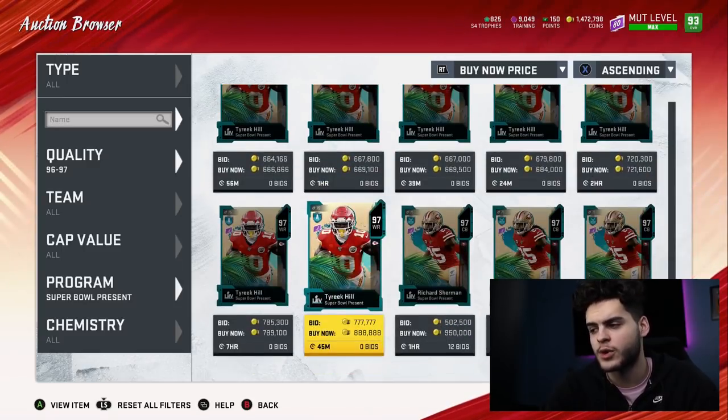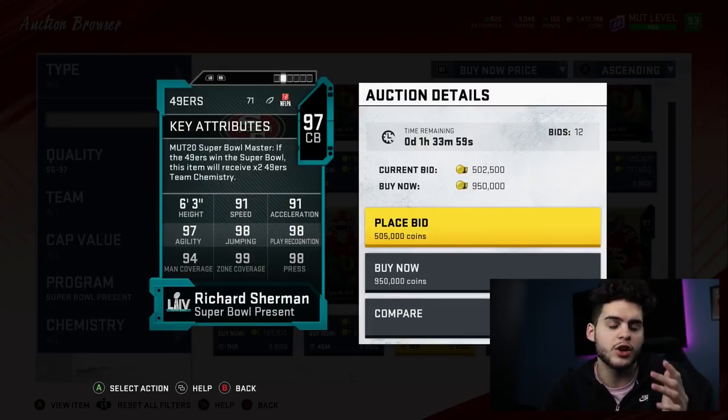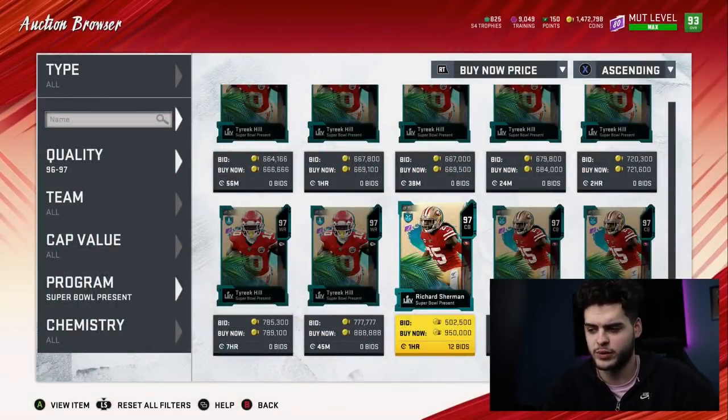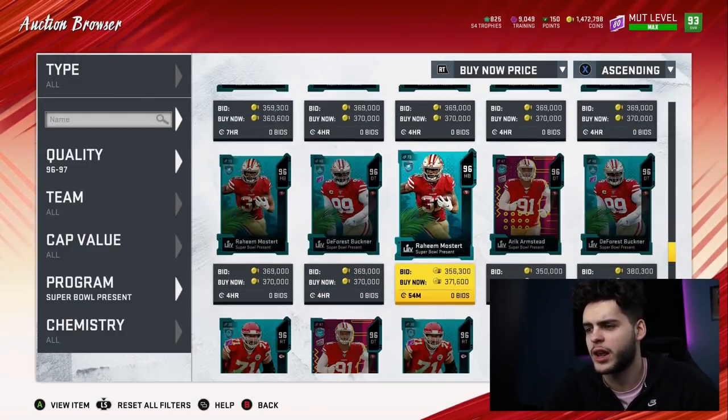Tyreek Hill is one of the endgame cards you need. Now Sherman — if Sherman had 93 speed, he would have been endgame because you could have powered him up and cammed him up to like 96 speed, but his speed is too slow. His stats are awesome, they're amazing, but he's still one card away. I think the Gilmore defensive player of the year will probably be better next week. None of these other Super Bowl cards are endgame in my opinion.